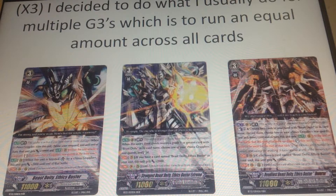Ethics Buster Reverse costs counter blast two, discard two, and lock two of your Nova Grappler rear guards — expensive, but absolutely worth it. When this unit attacks a vanguard, at the end of the battle it stands, though it can't attack again for the rest of the turn. This is just insane.